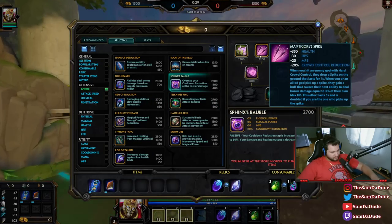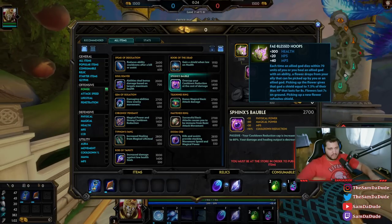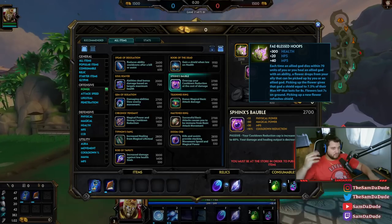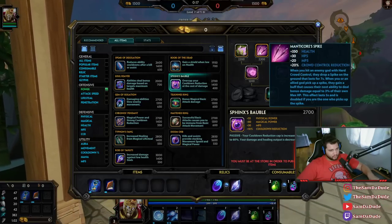The earrings are right here. This one is Fae Blust Hoops — basically it's a healing one. Whenever you heal someone, or literally anyone, it drops a flower, you pick up the flower, you get a 7.5% max HP shield. Pretty fucking OP.